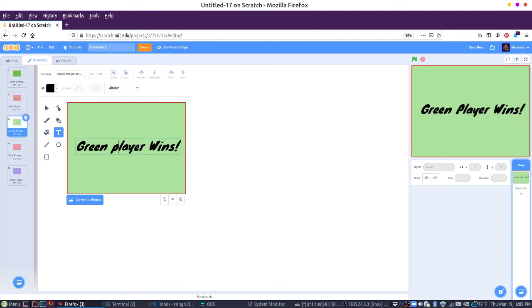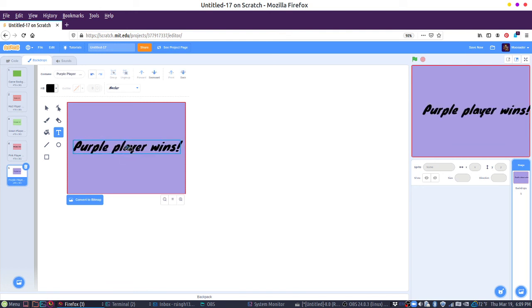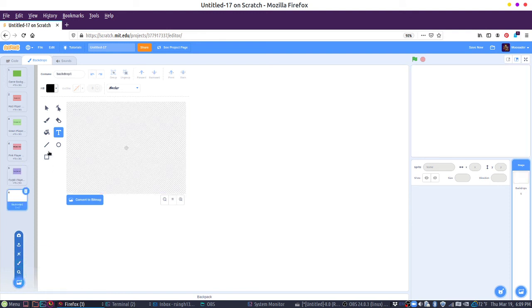I like to have consistency, so I'm going to make these all the same. And then over here, 'pink player wins.' So we have different screens for what happens. And we can even have a title screen. So let's do that as well. We're just kind of setting up all the game assets we need. So let's add one more — this is going to be the title screen. And I can click and drag it to the top, just so it's kind of the first one up there.